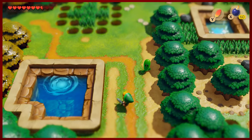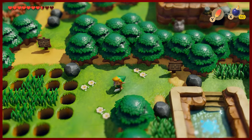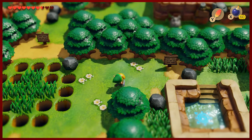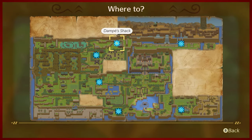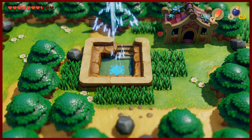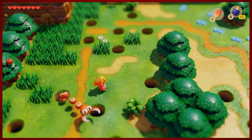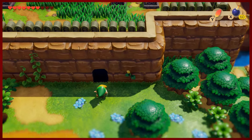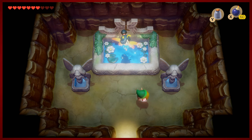There is a fairy fountain up here, which is good because we're getting a little injured. I guess we could have headed south from the cemetery. Now equip your fairy bottle and gotcha — got him. We'll talk to the great fairy of the superlatives. She's great but not the greatest fairy — maybe shoot for the stars next time. And we're healed.